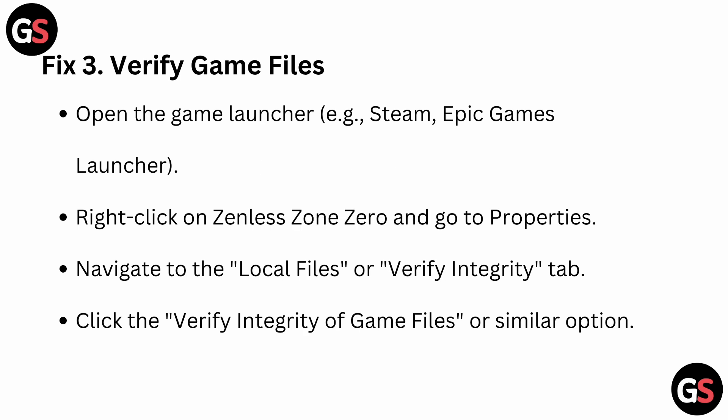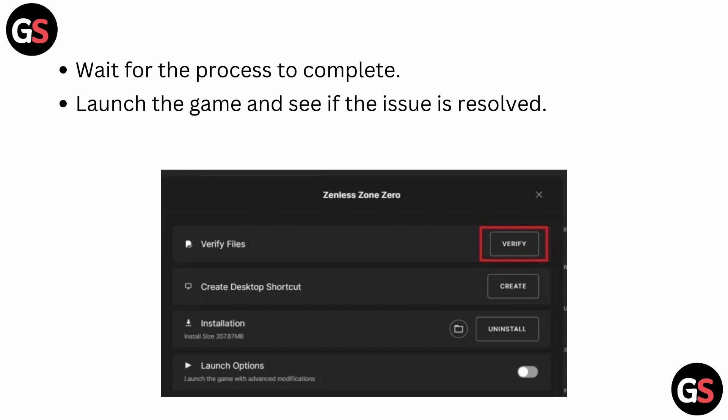Fix 3: Verify game files. Open the game launcher like Steam or Epic Games, then right-click on Zenless Zone Zero and go to Properties. Navigate to the Local Files or Verify Integrity tab and click the Verify Integrity of Game Files or similar option. Wait for the process to complete, then launch the game and see if the issue is resolved.